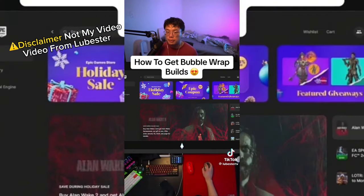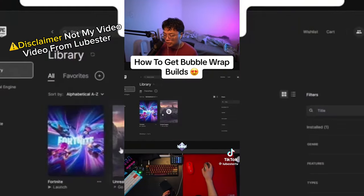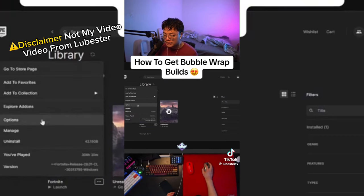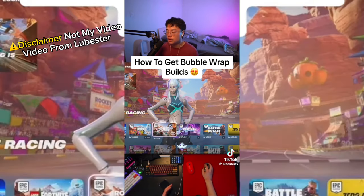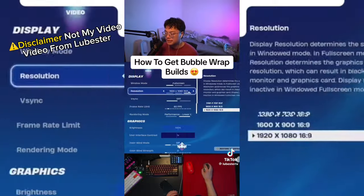In 2021. So in order to get bubble builds, open your Epic Games launcher, go to your library, go to the three little dots and click Options. You're going to end up on this screen, and what you want to do next is hit the little checkbox next to high resolution textures and hit Apply. Now you're going to want to launch Fortnite because we have to change some in-game settings as well.